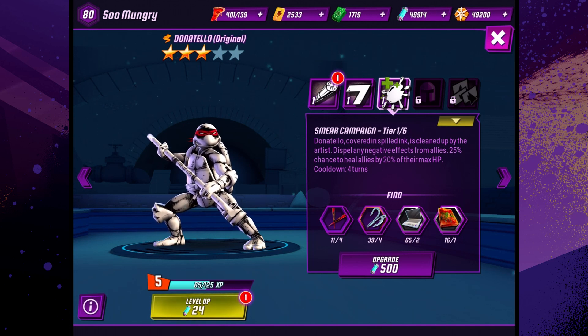Next, he has Smear Campaign. Donatello, covered in spilled ink, is cleaned up by the artist. Dispel any negative effects from allies. 25% chance to heal allies by 20% of their max HP. I like that ability because it breaks the fourth wall, and I think that's very cool.